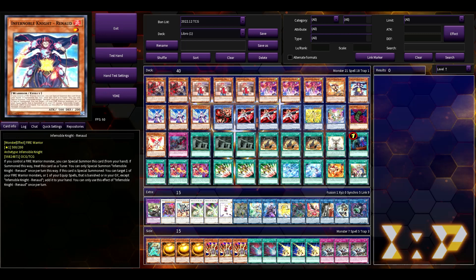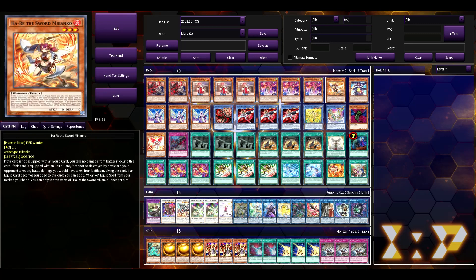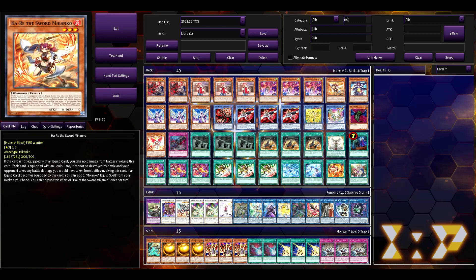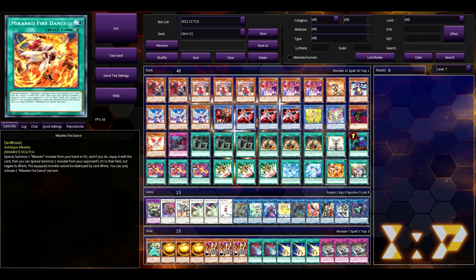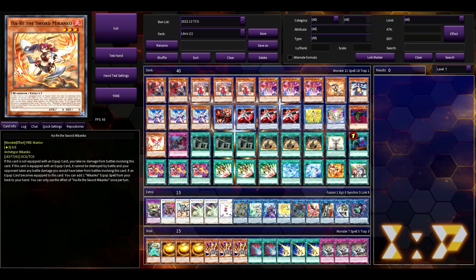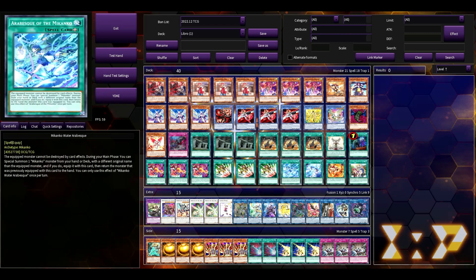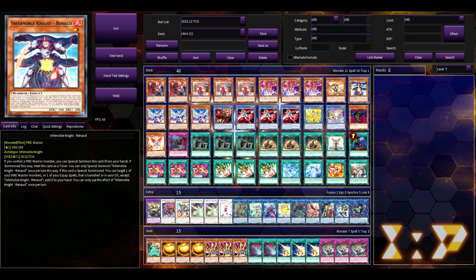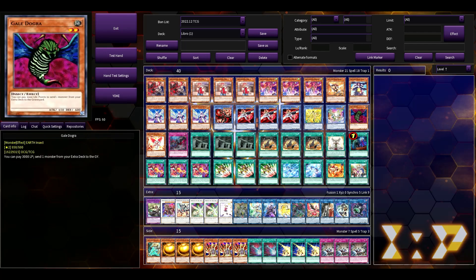I'm playing Renaud for the combo. Both of these cards — if you draw them individually, not both together, but just one of them — it doesn't stop you from doing your combo. If you draw the Renaud, you just go through and dump the three equip spells to summon out this one. If you draw this one, it doesn't matter because Arabesque can bring it out from hand. So yeah, it really doesn't matter if you draw those — you just don't want to draw both of them.